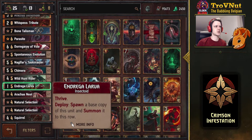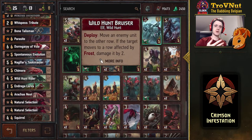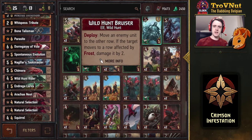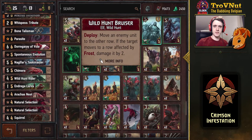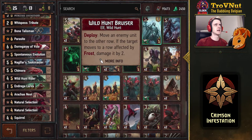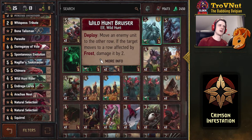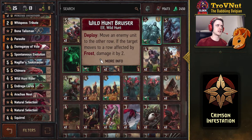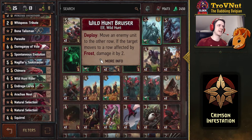This is one of the changes I made. The original deck has the Wild Hunt Bruiser instead of an Andreega Larva. The Bruiser is a good option to move a unit to the other row — useful against Northern Realms with Witchers, you can move the Griffin Witcher from one row to the other so it becomes useless. A real good counter against that. But since we don't have the Frost, we don't have the extra damage, so I changed it to an Andreega Larva, which gives you two units — adding to the swarm.